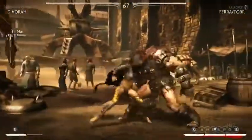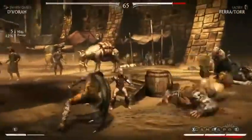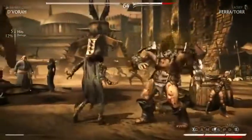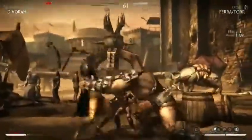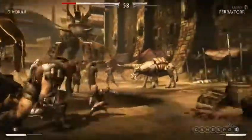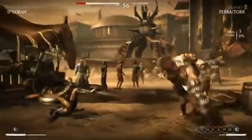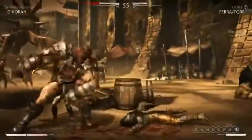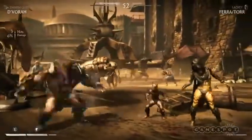What does the Swarm Queen variation allow D'Vorah to do? She's like the projectile version. She can send bugs along the ground to attack the opponent, she can throw bugs — so she's all about distance and projectiles and keeping distance. All of them have stingers that you can use.